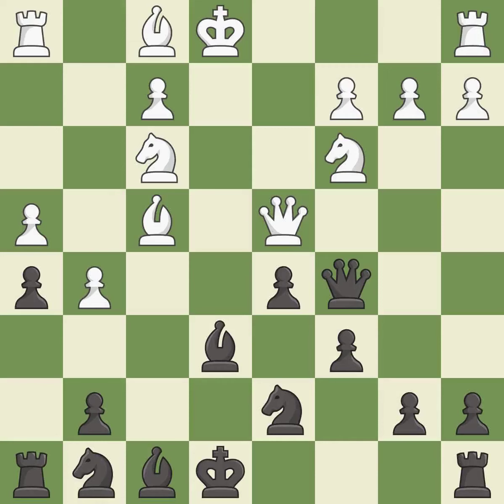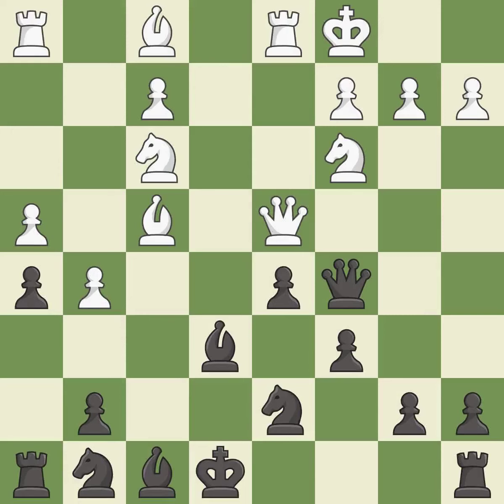This ignores a better way to offer an equal trade of pieces — it is an inaccuracy. Castling gets the king to a safer square, out of the center of the board, while also developing a rook. Castling queenside tends to be more active because the rook is closer to the center — it is best.